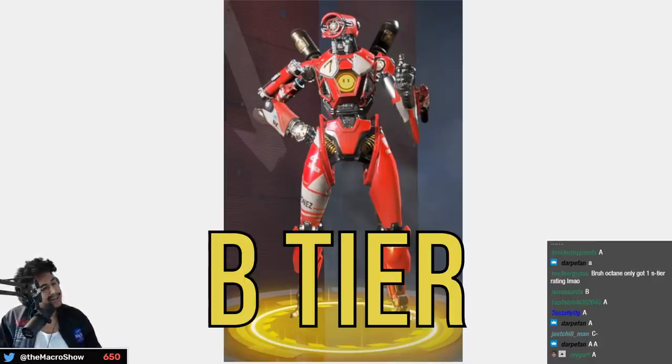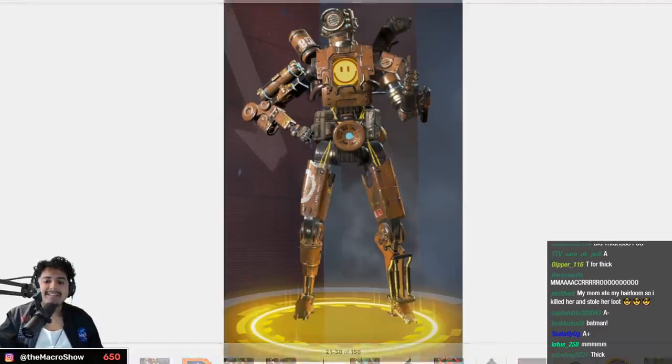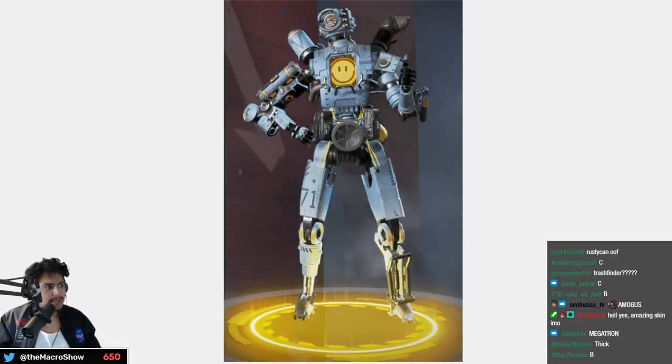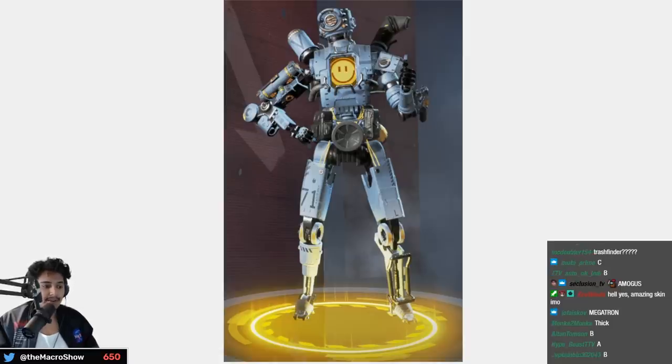Classic Angel City Pathfinder — he's got those thick cheeks but B tier. This one I don't like as much as the other — C tier. The old school steampunk aesthetic — I like this one a lot, A tier. Same thing with this one — because of the color it seems like an old school version of Pathfinder — A tier.